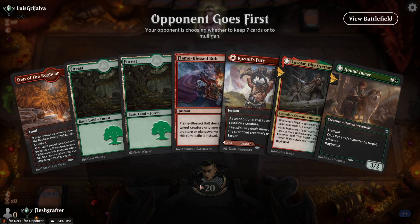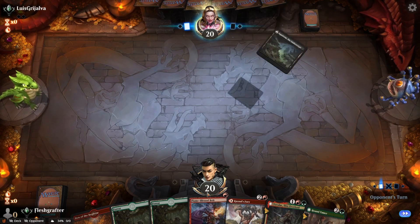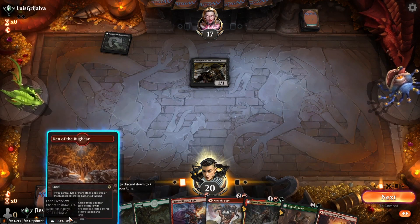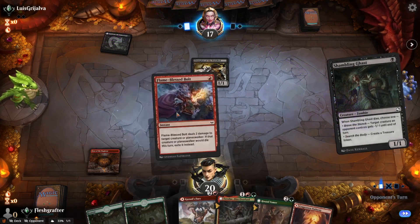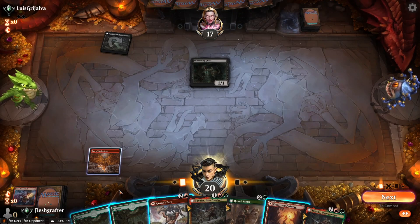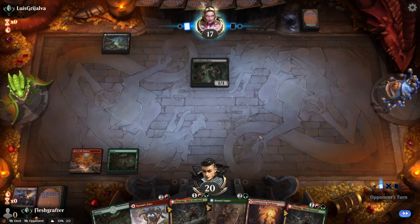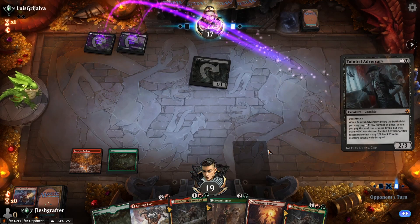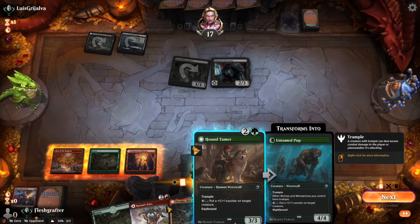Game four: we have a keepable hand and start with Den of the Bugbear. Flame-Blessed Bolt is a new card that deals two damage to target creature or planeswalker; if that permanent would die it gets exiled instead. We pass the turn and use our Flame-Blessed Bolt to get rid of Champion of the Parish, then plan to potentially remove Jadar. We have plenty of land so we hold Kazuul's Fury as a potential combat trick.